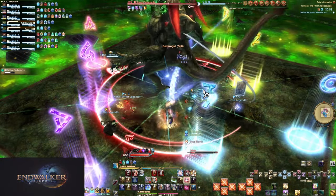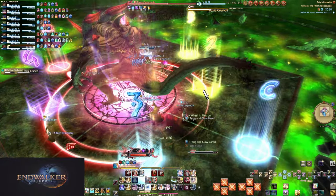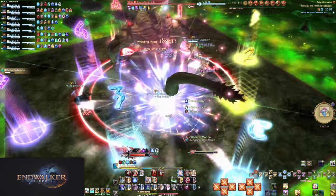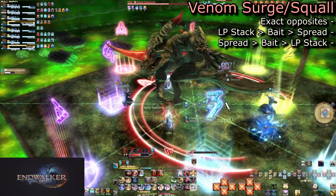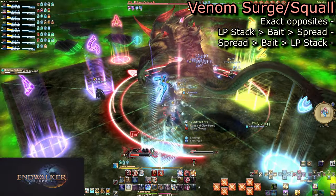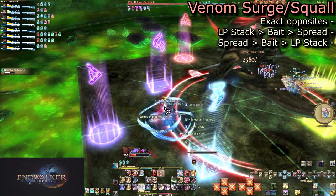Another Venomous Mass follows up with a small pause. During the Toxic Crunch cast, start moving to your clock spots and make sure the boss is faced True North. There are two possible casts that come up next: Venom Surge or Venom Squall. These are opposites, so it's not much to remember.